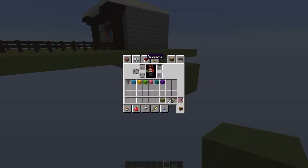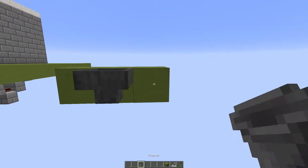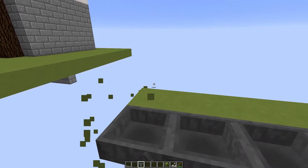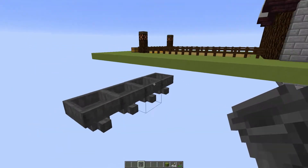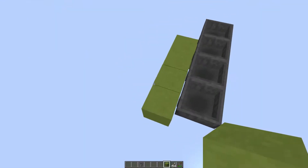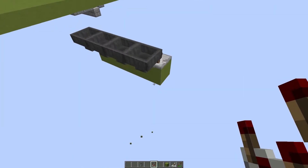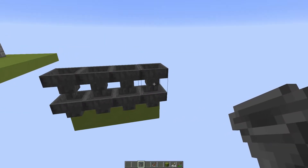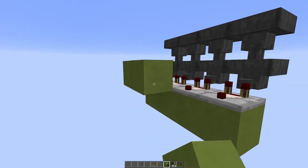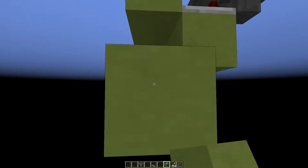Let's go step by step on how to build this thing. The thing you want to do is figure out how many targets you want to have — I went with eight, but we'll build four. What you want to do is place your four hoppers in the ground at ground level, and then you're going to dig down one level behind it and place your comparators. Then go ahead and place your other four hoppers on top of the original.